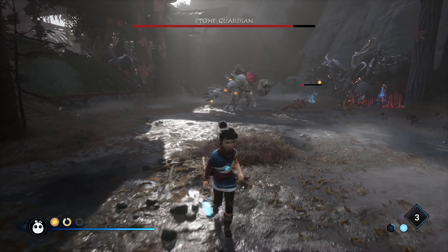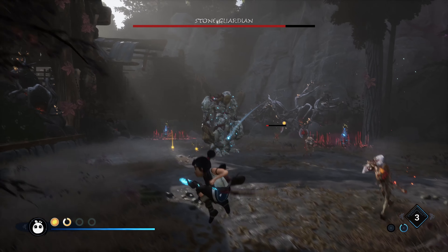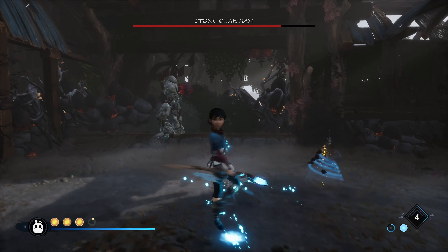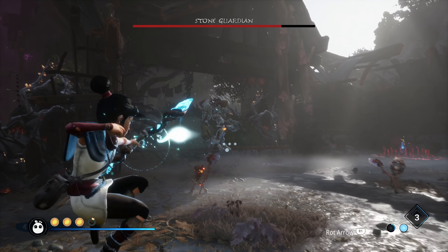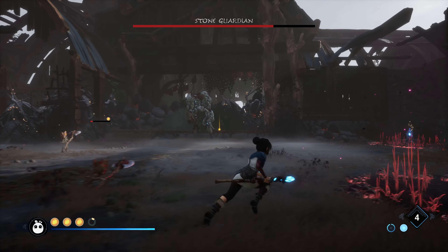He's throwing a rock — dodge that. You can parry it back at him, but I prefer not to stand still to do the parry just in case one of the little baby groups throws a rock at me. On Master difficulty, they do throw a lot more rocks than on any other difficulty — and there's one straight past the front of my face, just as I was talking about it. So yeah, you have to constantly move to avoid being hit by any of those.